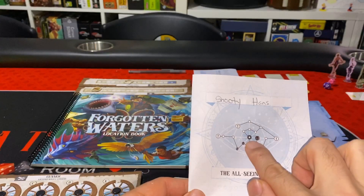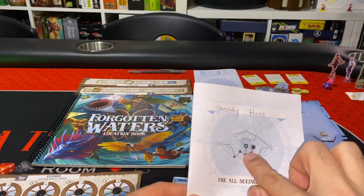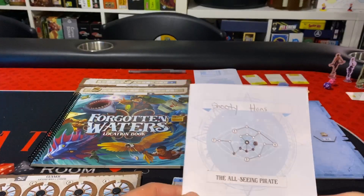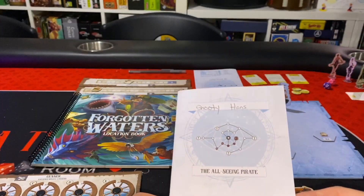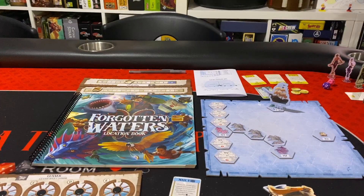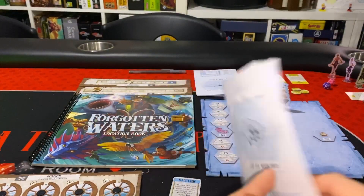You get constellation points by crossing off circles on your sheet, and every time you reach an exclamation point you gain one of those tokens. When the app tells you to claim them, that's how you score. You need at least four exclamation points to win. You start at the center star and can only fill adjacent circles, working outward — you need at least four to get a good or legendary ending.